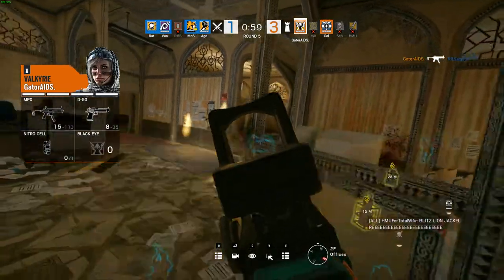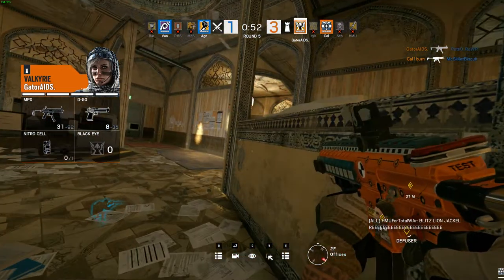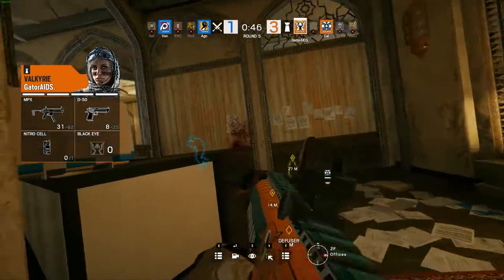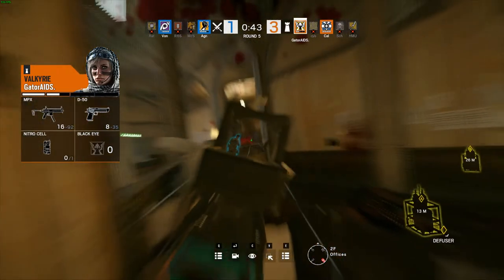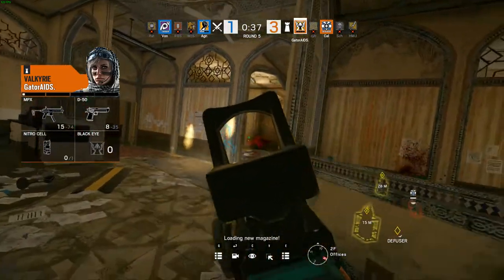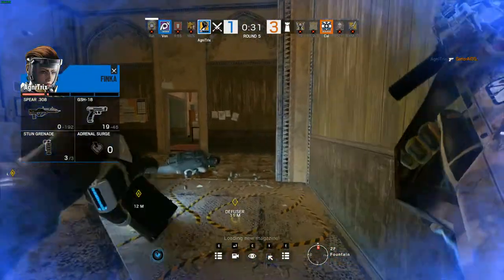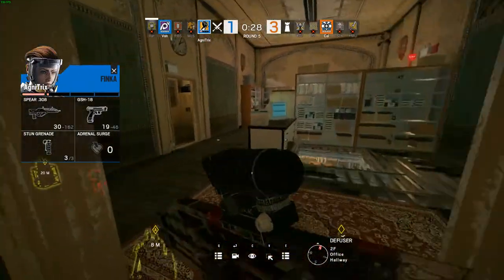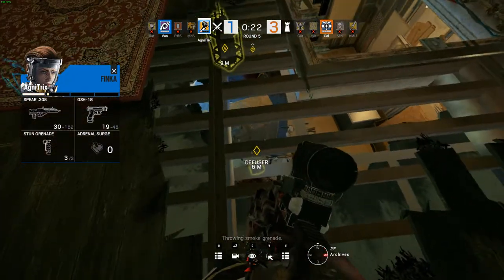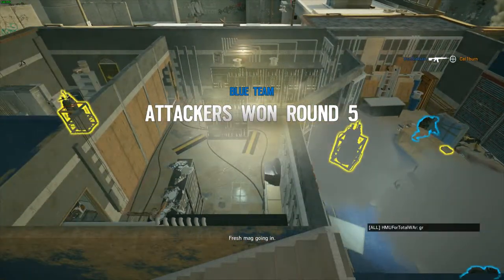The Valk will challenge and get the double kill onto the Thermite and Blitz — down to 2v2. Sphincta pushing hard. Valk is one shot, trying to get the pick on Sphincta. Sphincta pulling out the pistol, picking off that Valkyrie — now it's a 2v1. Calaburn in a clutch situation with less than 20 seconds left, the defuser down in his sights. Sphincta did lose some health in that engagement, and Von will pick up the final kill.